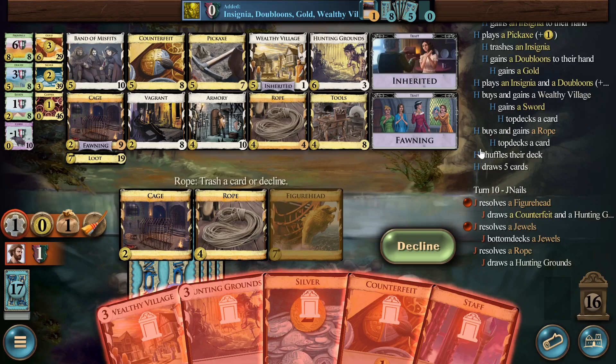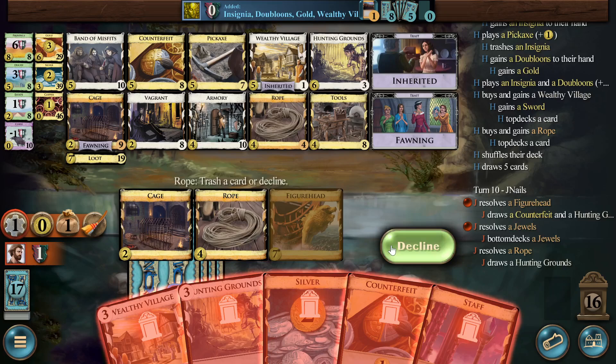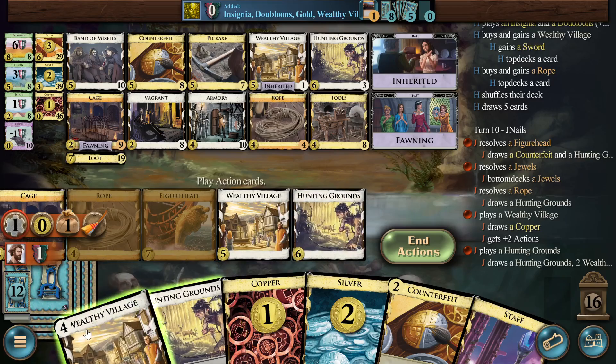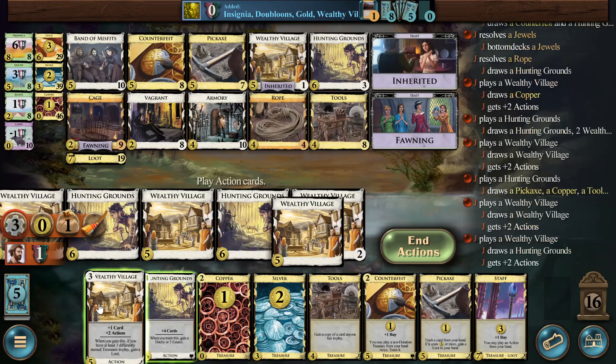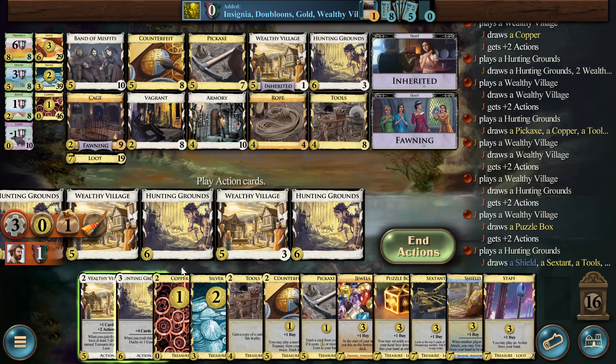I'm so glad they got the sword off of the buy and not off of the gains, because sword is kind of annoying when you have puzzle box. Can I get to the end of my deck without playing... yeah, I have three hunting grounds to potentially trash now. Do I have a way to trash the third hunting grounds? I only have the one pickaxe. Well, in any case, something good should happen here.